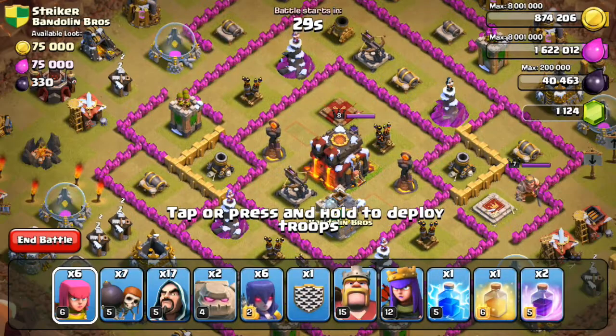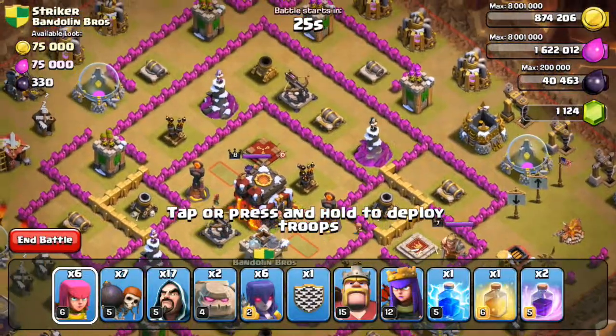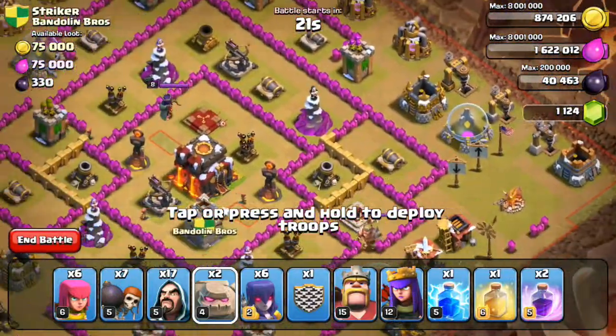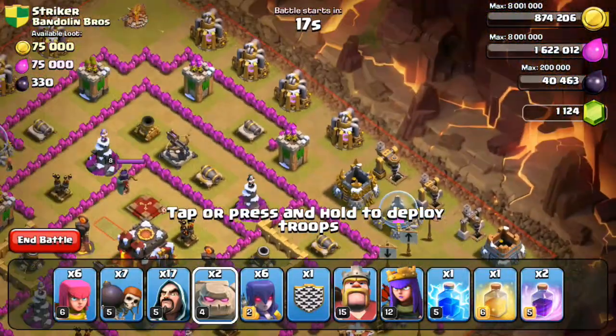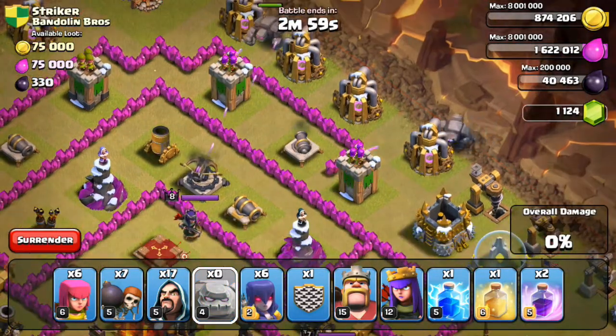I was recommended number five but we are attacking number one — that's right, the number one player on the enemy team. As you can see, his base is actually pretty rushed to be honest, but we're still going to go for it. Golem here, golem here.